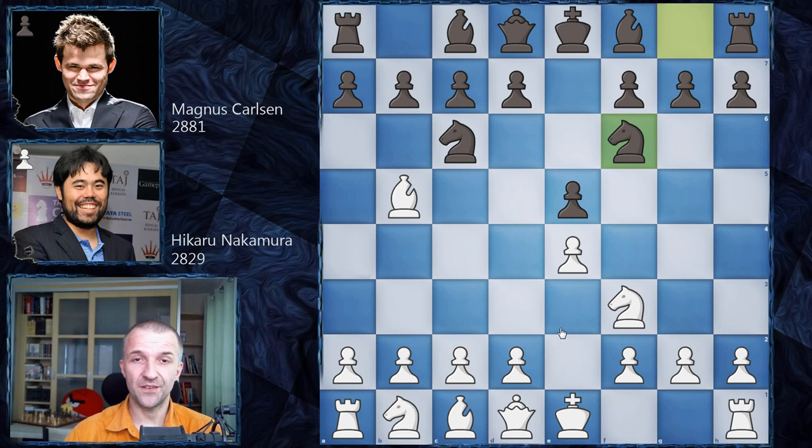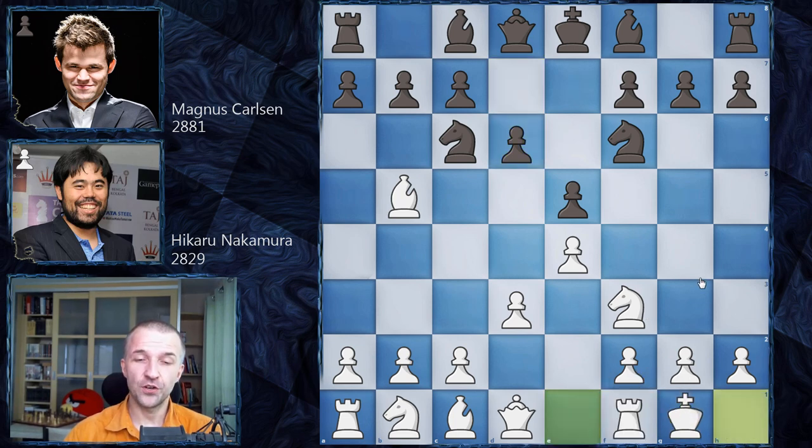After d3 d6, the commentator said White should castle first. Once the castle is done, g6 isn't that great because d4 can be played immediately. You cannot play something like e-takes-d4 - it's very risky because e5 opens the file.